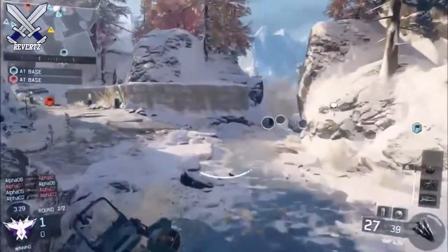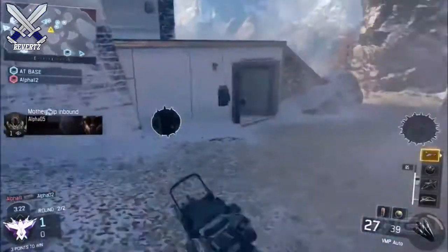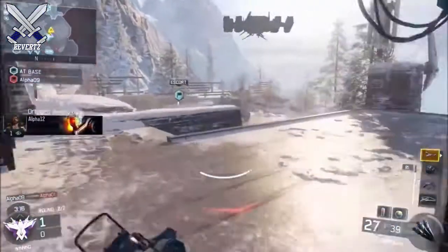Another thing you can do is use the UAV score streak. The UAV is really good because not only does it let you know where the other team is, but it also gives you assist points. So every time your team kills someone on the other team, that's going to get you more points to help you get closer to the high score streak you want.